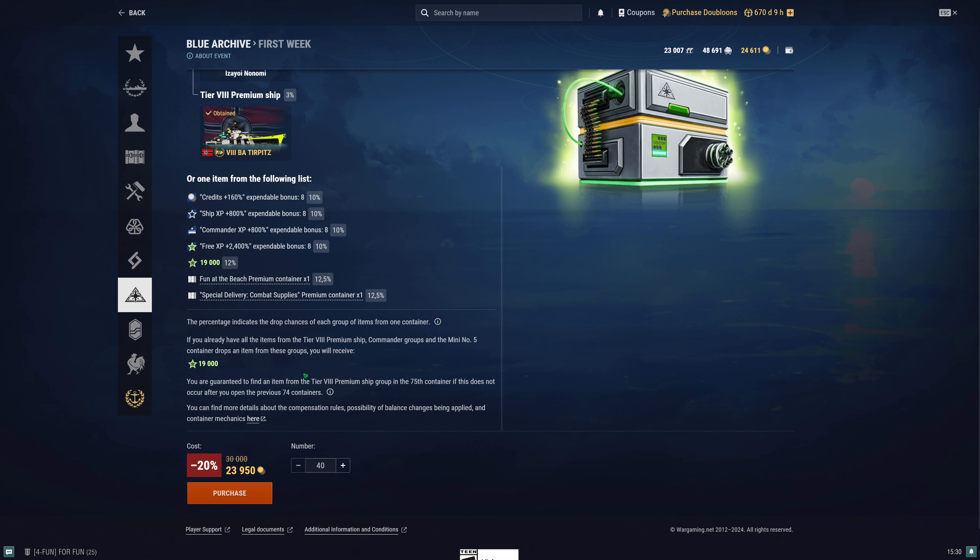By the way, these drop rates do kind of follow the Blue Archive drop rate. This is actually a pretty accurate Blue Archive drop rate banner. I do kind of say this is a banner.